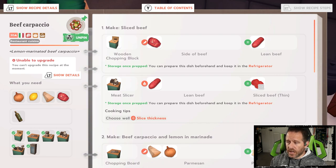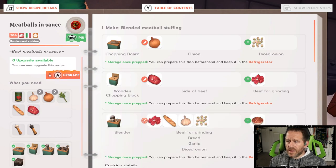Most recipes start with cuts of meat as one of your first steps, so it shows up right at the top. For beef carpaccio: go to the wooden chopping block, take a side of beef, chop it up — it equals lean beef. Adele's requirements included lean beef somewhere along the way. There are many different beef recipes; go through them and find which one has the varied cut you need. For meatballs in sauce, the second step shows a side of beef chopped for beef for grinding. Follow that pattern and you'll find the specifics.